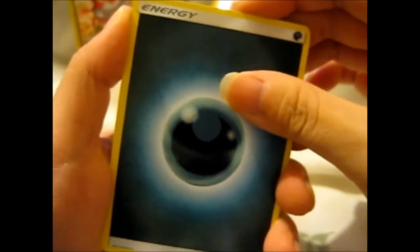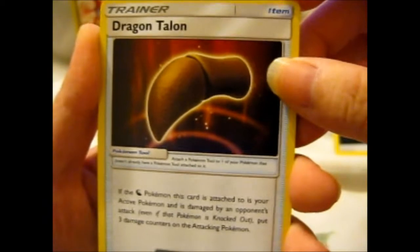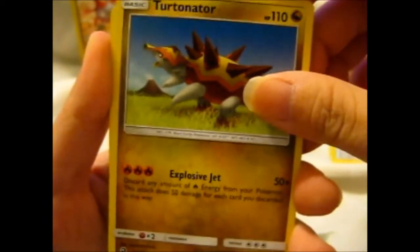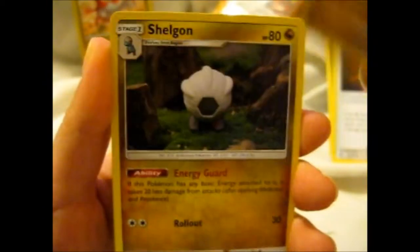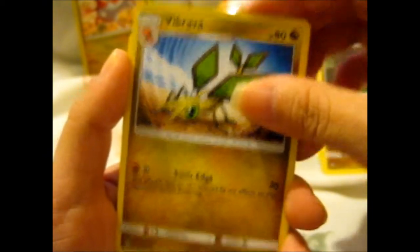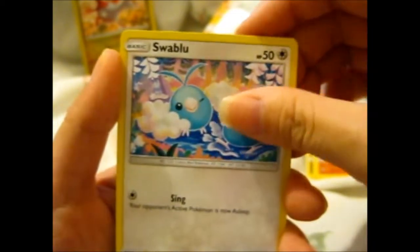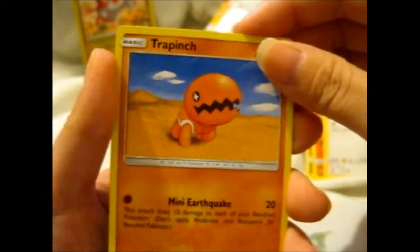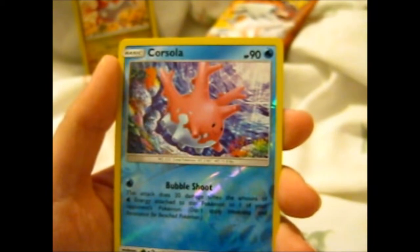So first pack magic. We got a dark energy. Please be at least a reverse metal energy because that would be lovely. Ooh, a dragon talon. Tentacruel — he looks like he's trying to go to the bathroom, doesn't he? A Shelgon that's asleep. Vibrava. Dratini — looks so pretty. Swalot. Trapinch — he's got stars in his eyes. We got a reverse Corsola, so it's not too bad.